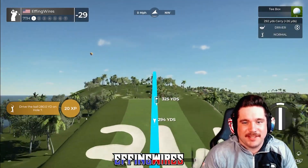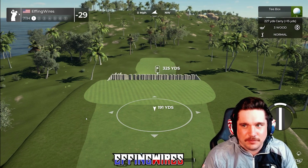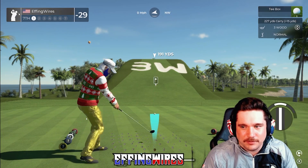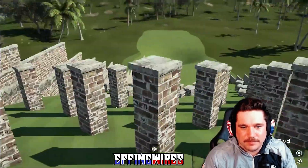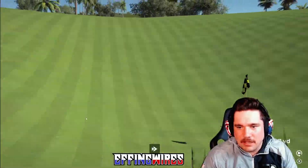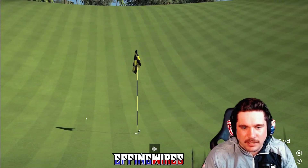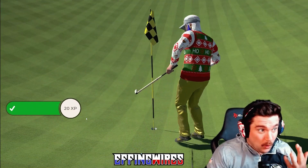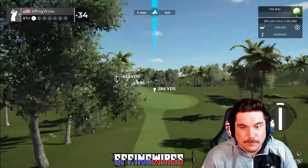This one is like the plinko hole. It says you can use the driver but recommends the three wood, so we're going to use the three wood and see what happens with these concrete pillars. Bounce, bounce, bounce — come on, just be a hole-in-one for once in your life. Am I going to finish this course that's designed to give you hole-in-ones with no hole-in-ones? It's brutal.